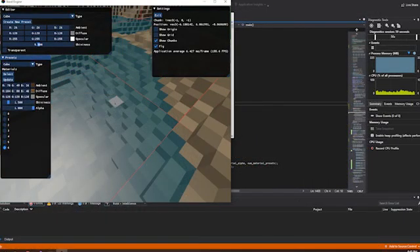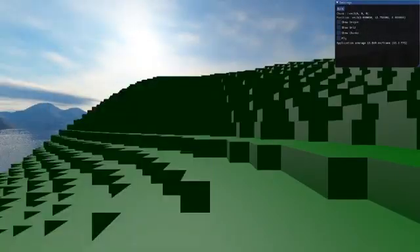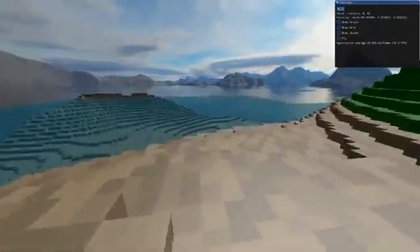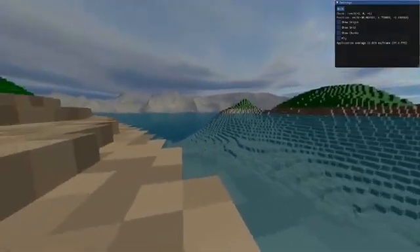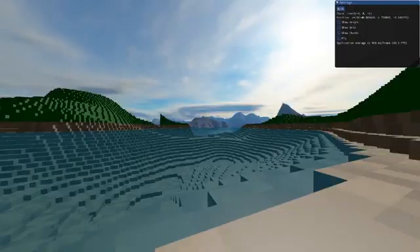As some last-minute features, I added collision detection and the ability to place or break blocks where the player is looking. That being said, here is the finished result.